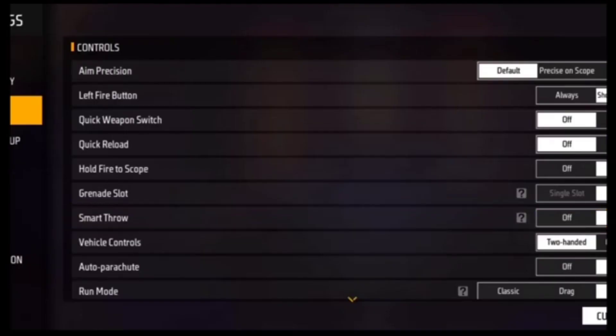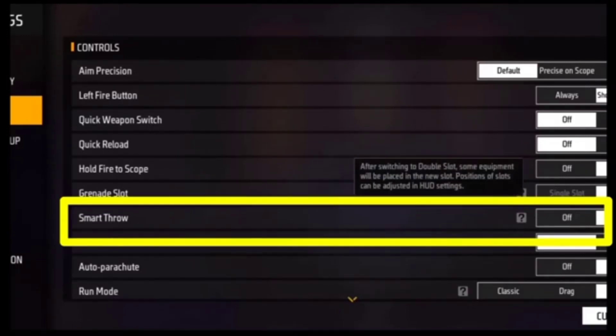Update number 7. This is the new setting — that is Smart Throw. If you know anything about it, you will use it. This is the new setting called Smart Throw.